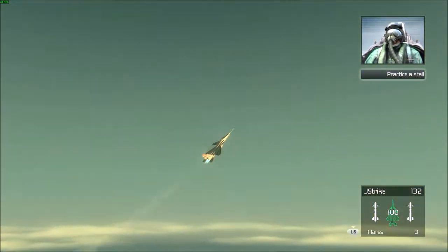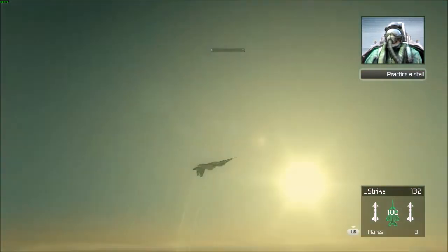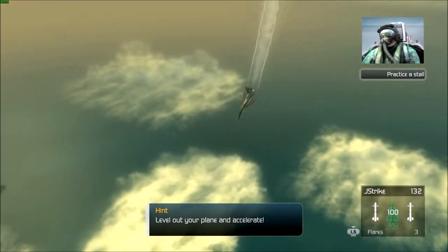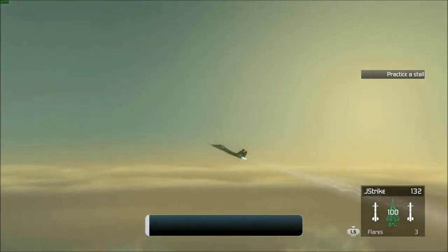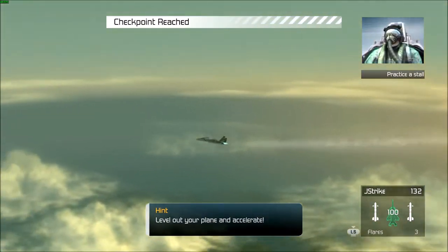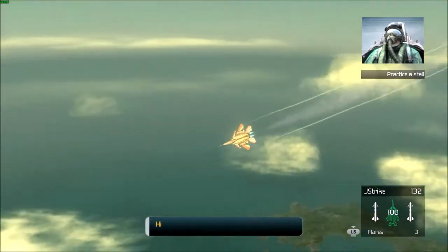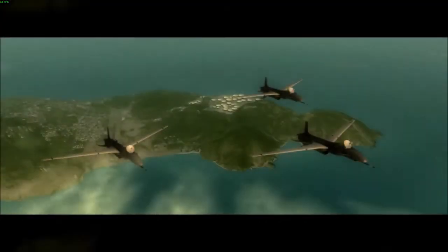Now I want you to slow the plane down and put it into a stall. Then you'll recover from the stall before we hit the ground. Full throttle — now roll the plane over and pull back on the stick. You got it, son. Nose down, throttle up. Okay, Crenshaw — you've managed to stall the plane without getting us killed, which is a good thing in my book. Now you need to familiarize yourself with killing others while in off mode.